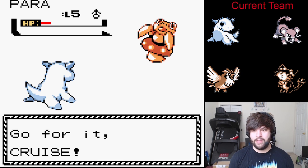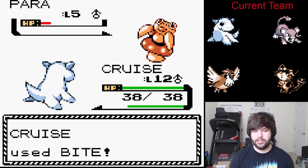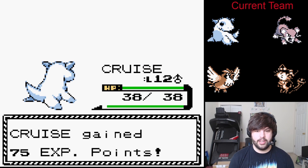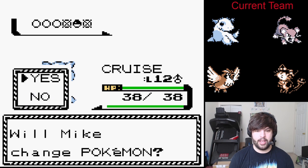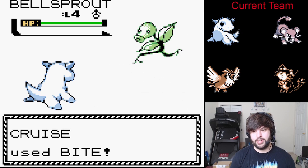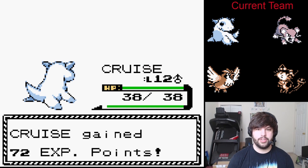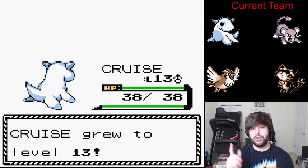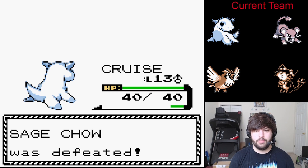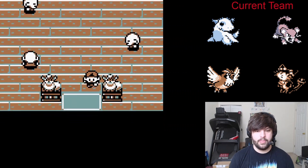We got Cruz here. I also find it very interesting that some of the interfaces are not colored — a lot of the sprites have different colors, and then just the interface is straight black and white, which I find very interesting. Bellsprout, we just one hit KO. Cruz is going to hit level 13. If you guys are new to the channel and you're unfamiliar with what the Pokémon Space World demo is, just go ahead and check out that link in the description down below. It has a link to the playlist. Definitely check that out.